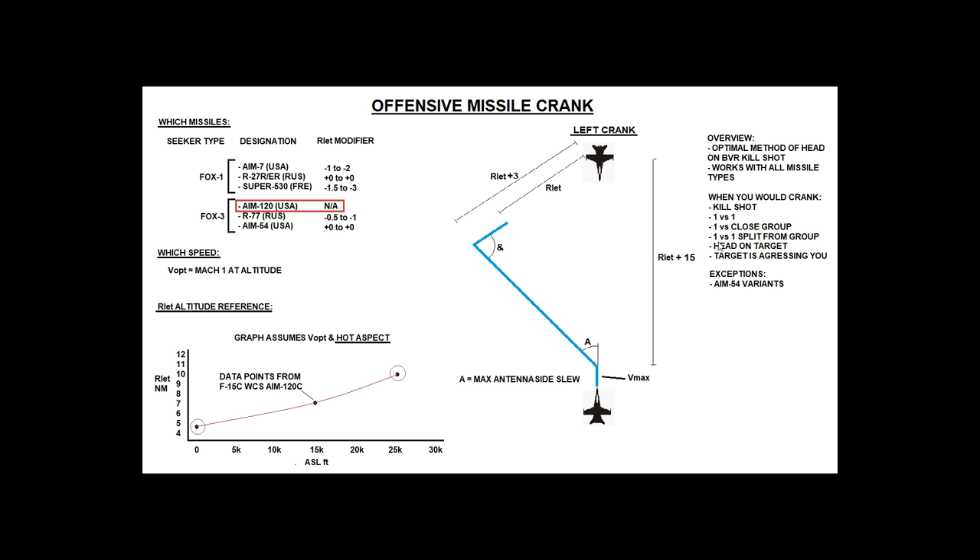It can also apply in a 1v1 that has split from a main group. In a SEITAL match of six blues versus six reds, during the main fight there will be no cranking, but if one hostile and one friendly split off from the main group and are more than 20 miles away, this essentially becomes a one-on-one, and a crank at that point would be relevant and useful.